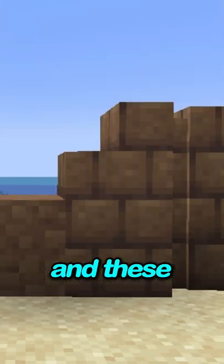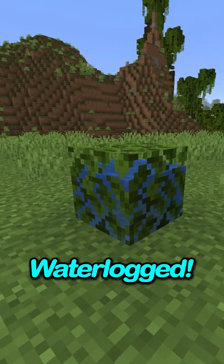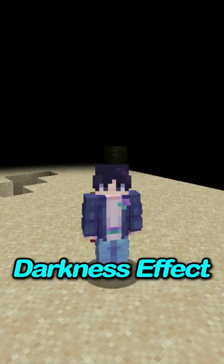Mud is a block that now naturally spawns, and these are the blocks that you can make out of them. Boats can now have chests. Leaves can be waterlogged. And there's a new darkness effect.